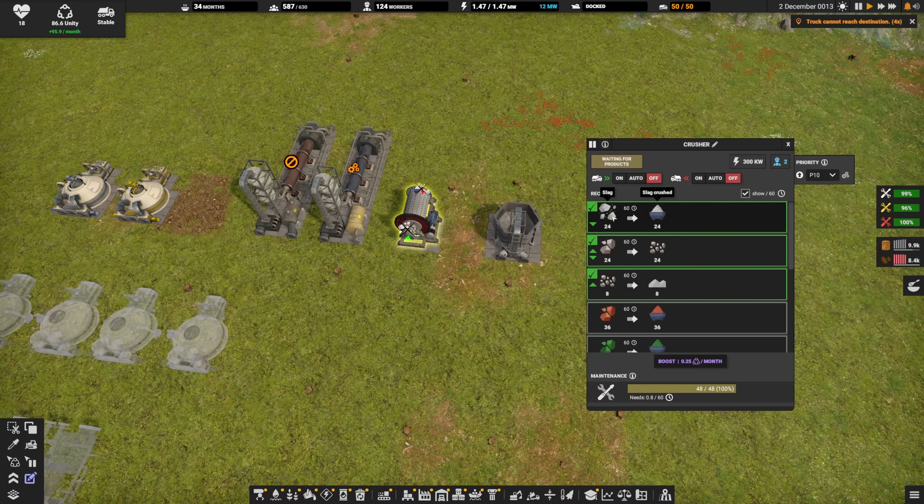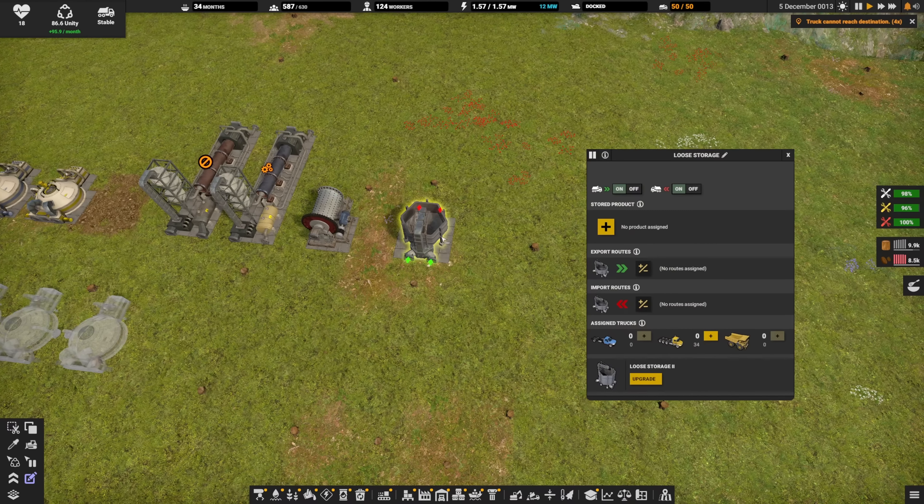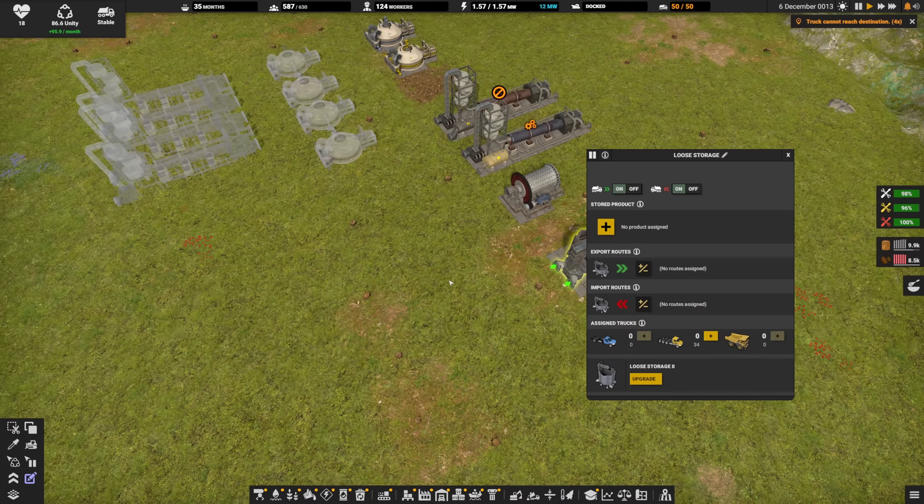We're going to need a crusher to convert slag to slag crushed, rock to gravel, and gravel to manufactured sand. And of course, we're going to need the trusty storage bucket.